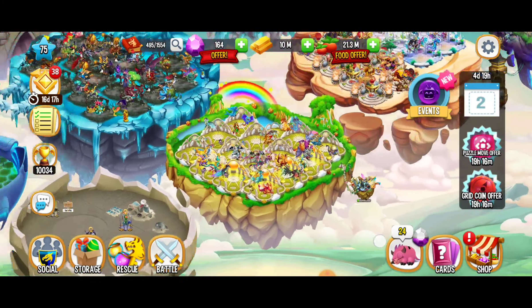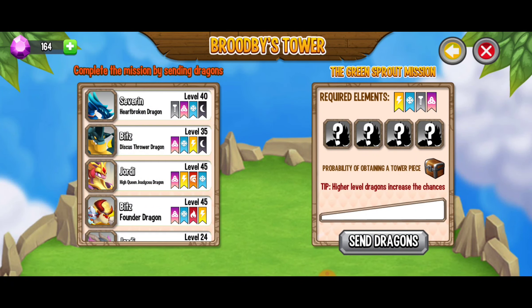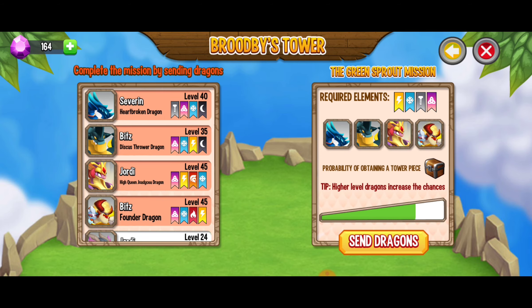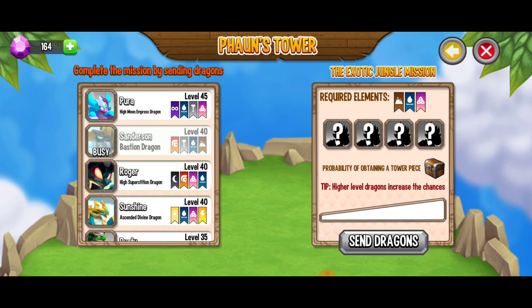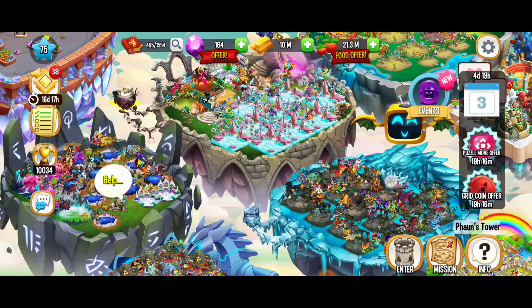I'm hesitating about the tower — you know what, let's give it a chance. Broadbeast Tower, the green sprout machine. That's not too shabby except we're using electric dragons, so I'm not ready for that one just yet. And then Fawn's Tower — I don't want to use my High Moon Empress dragon right now. So after all we are going to wait on those.